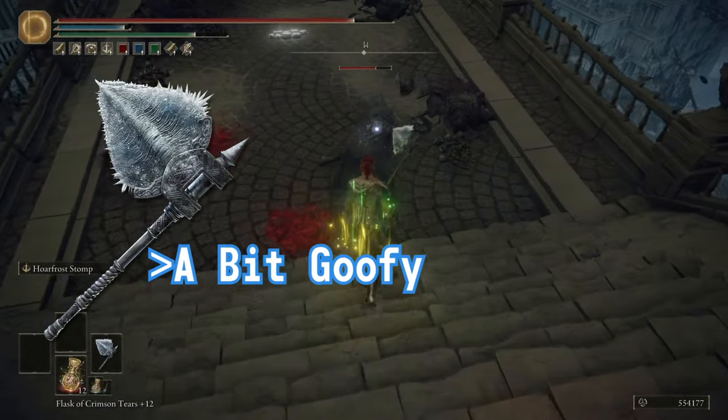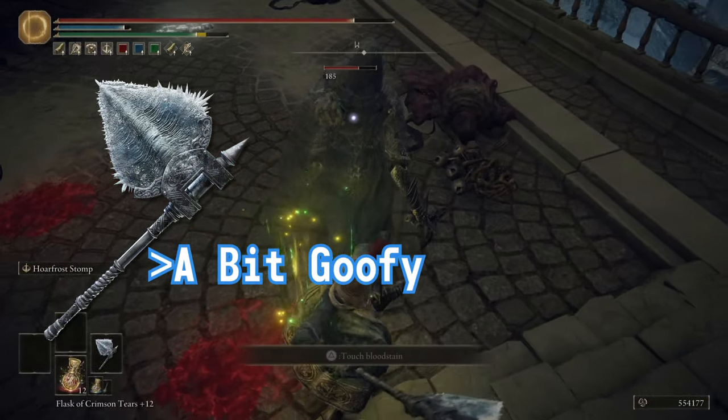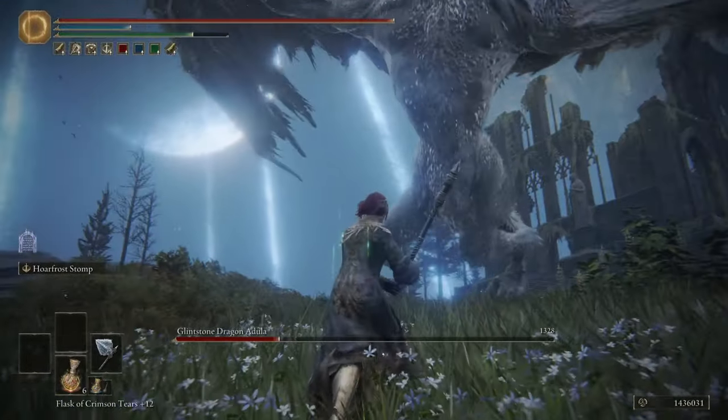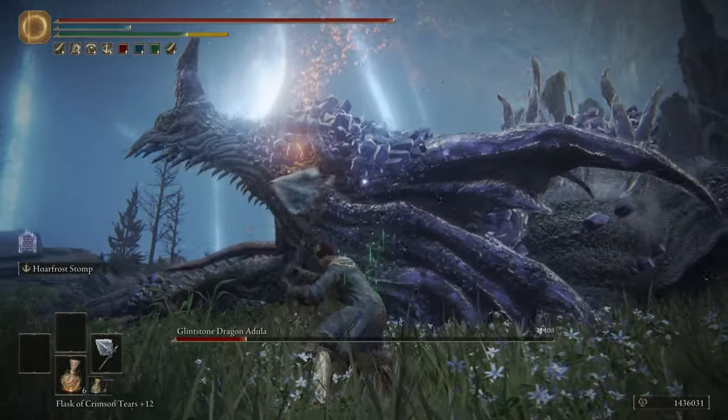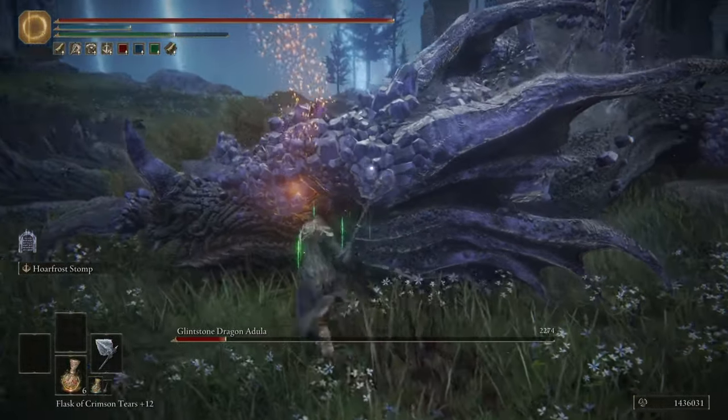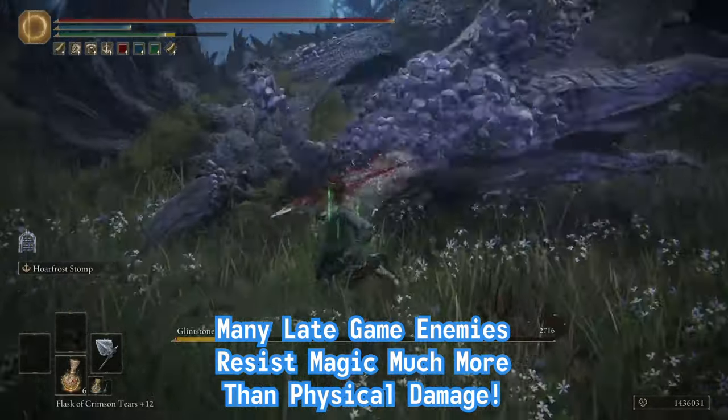The Ice Rind Hatchet is strange compared to many other frost-inflicting somber weapons. The weapon deals pure physical damage along with 65 frost buildup. This lack of magical damage lets us hit harder, since we don't have to deal with any pesky magical resistance.